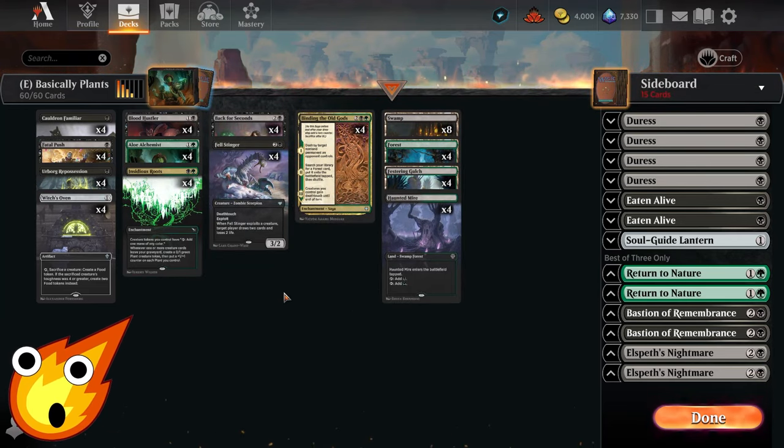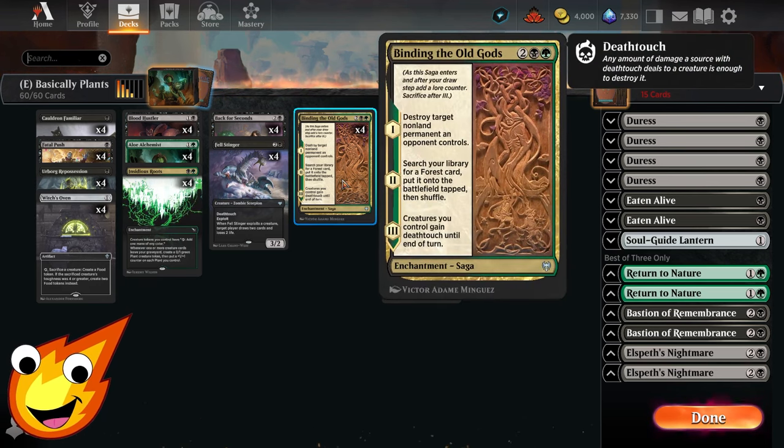If our opponent has problematic permanents, we have Binding of the Old Gods — a four-mana Saga enchantment. On the first chapter it destroys a non-land permanent our opponent controls; the second chapter lets us ramp by searching for a Forest to put onto the battlefield tapped; and the final chapter grants all our creatures deathtouch until end of turn, forcing bad blocks or helping us close out the game.